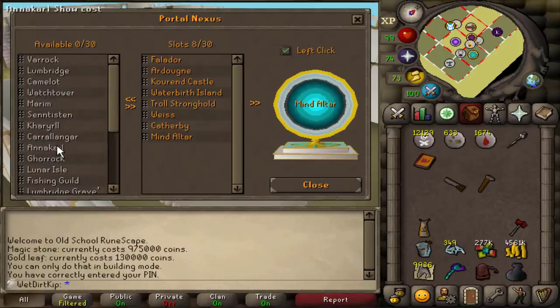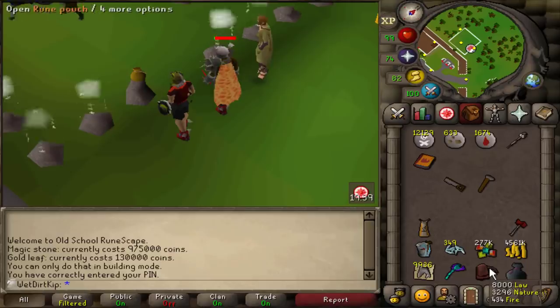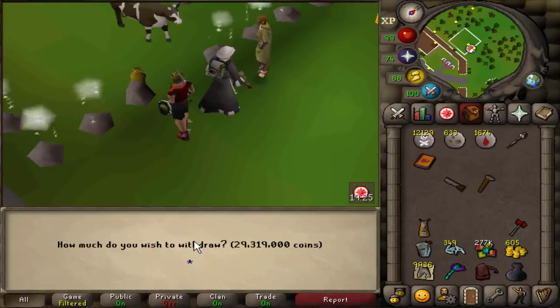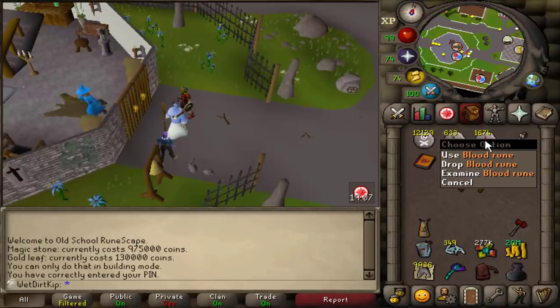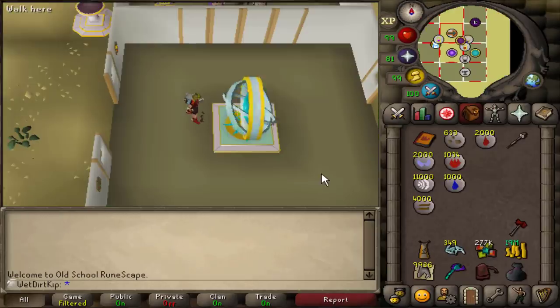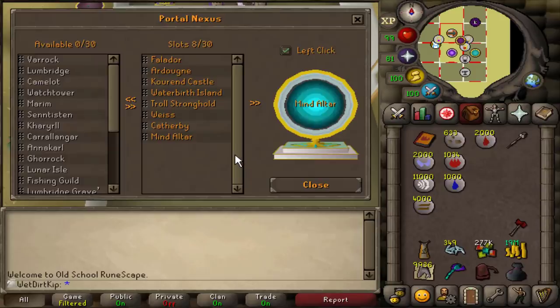Let's go start building these teleports. We have 8k law runes exactly — I did not plan that out — and 8k also happens to be the amount of law runes we need for the teleports I want to build. We put all our money into Nightmare Zone; we have 29 mil, so I'll take out about 20 mil. We had some blood runes leftover from raids too, so we'll use those for one of the teleports. It took less than 10 minutes to buy all the runes we needed.